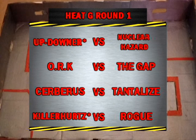So we have the Star Ranked Killer Hurt versus Newcomers Rogue — they look impressive. Cerberus, we've seen them before, versus Newcomers Tantalise. Two newcomers here: ORK versus The Gap, and first up, Up Downer, the Star Ranked Machine, versus Nuclear Hazard.